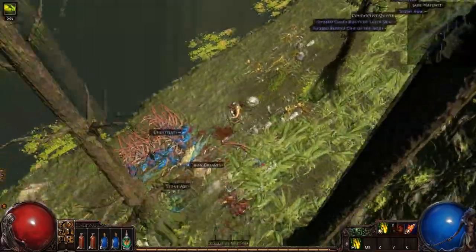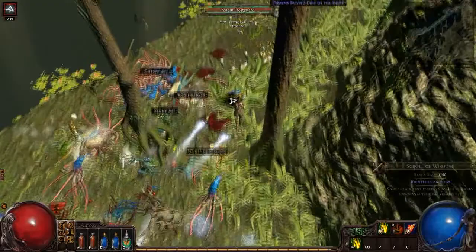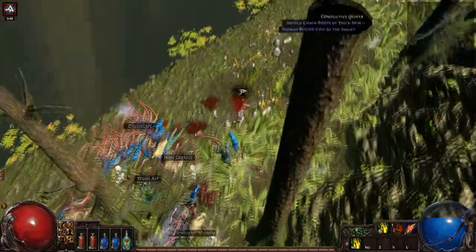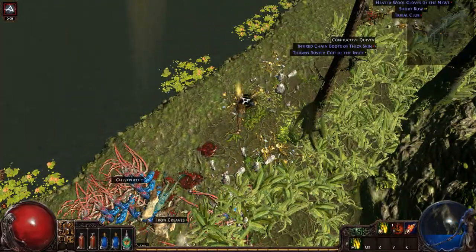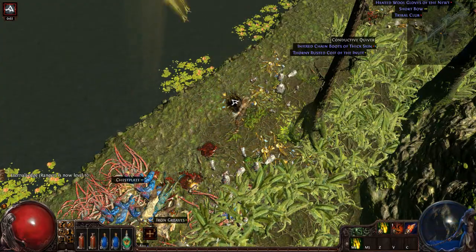If you like your explosions up close and personal, the Kaom's Primacy spiked maul is for you. Whilst it may just look like an acorn resting on top of a bean sprout, this vegetable-looking stick of death should provide your leveling with much-needed vitamins.